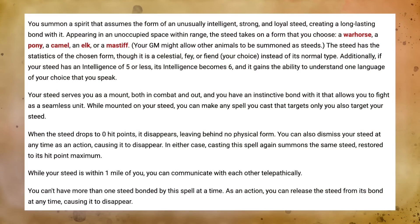We'd be remiss not to mention the most iconic second-level Paladin spell: Find Steed. If you need a horse, you got it. You summon a mount to ride into battle — a warhorse, an elk, a mastiff, or your DM may permit other creatures. You and your mount fight as a seamless unit, acting on your turn. Any spell you cast on yourself can also affect your steed, like a Vengeance Paladin using Misty Step to teleport both themselves and their steed.